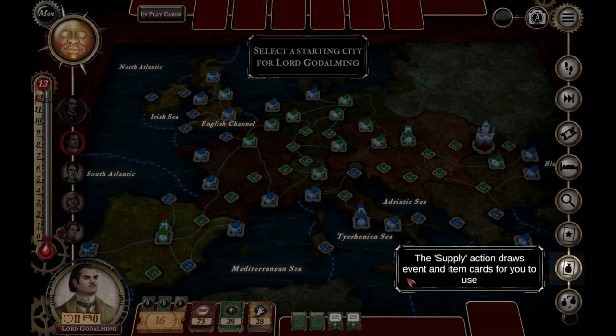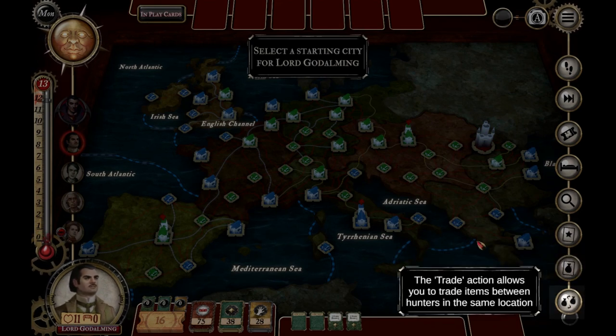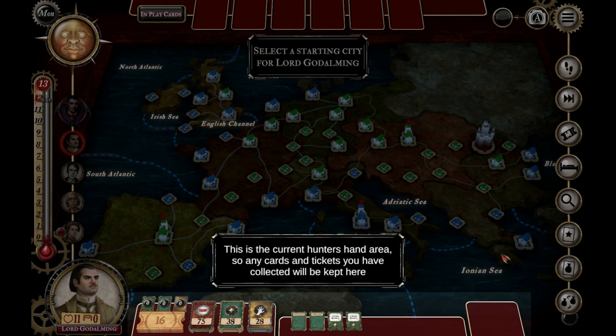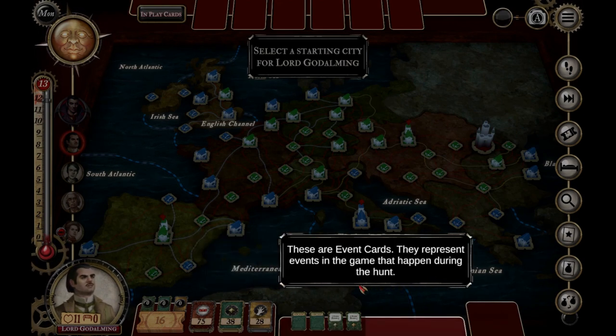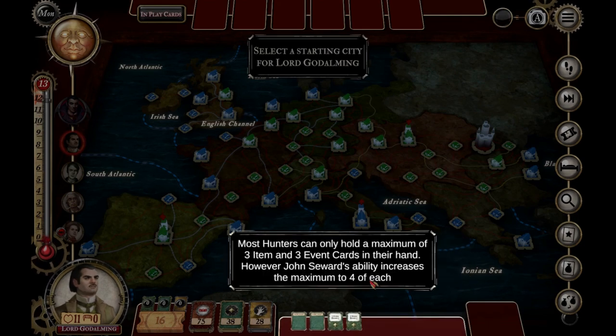The special action allows a hunter to use cards from their hand. The supply action draws event and item cards for you to use. The trade action allows you to trade items between hunters — yes, that does sound like Pandemic; probably one character will have a trade advantage. This is the current hunter's hand area where any cards and tickets you've collected are kept. Item cards are useful tools that hunters can use to balance the odds in their favor, and event cards represent events that happen during the hunt.